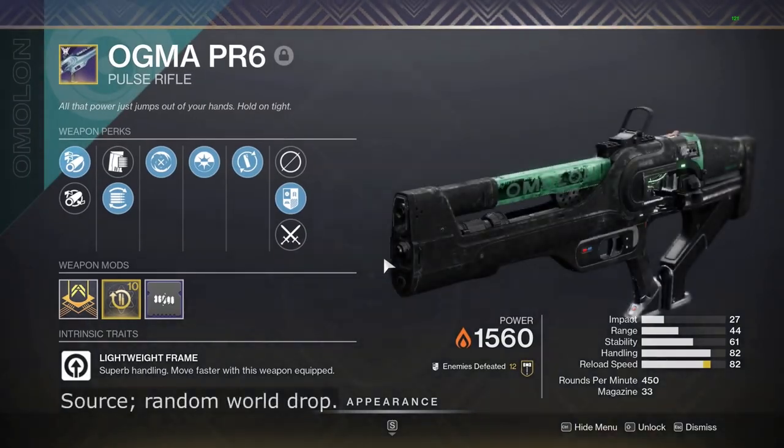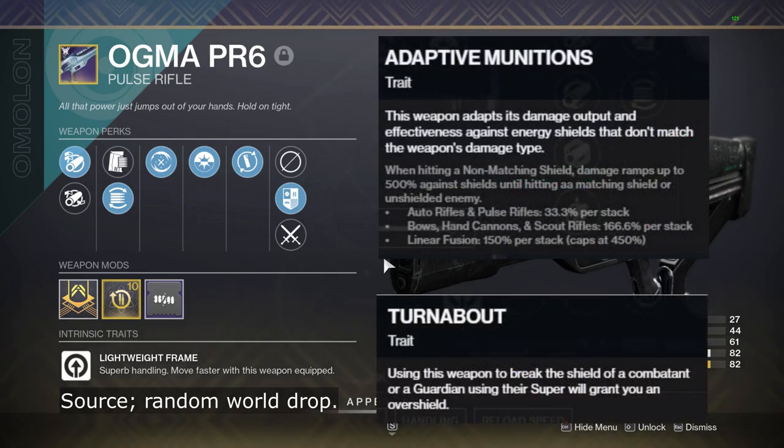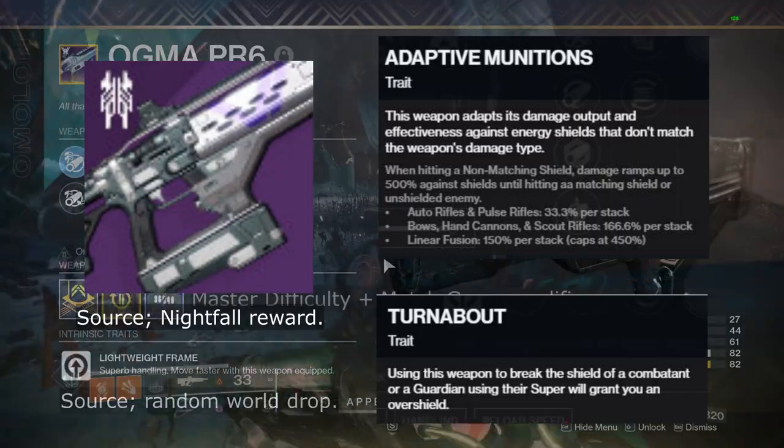The Augma PR6 is a lightweight frame pulse rifle, which is one of the only weapons that can roll with the perks Adaptive Munitions and Turnabout, with the other weapon being the Plug 1 Fusion Rifle.